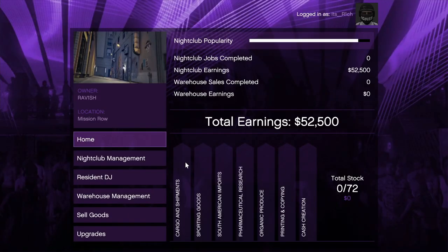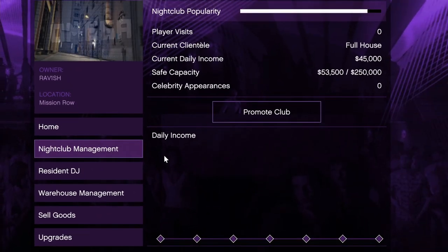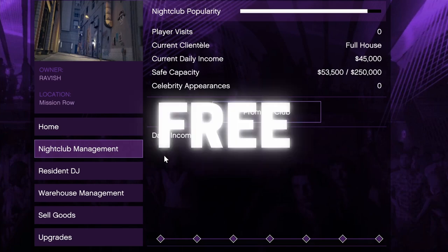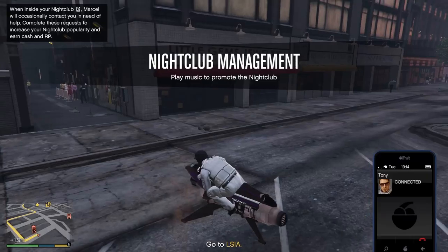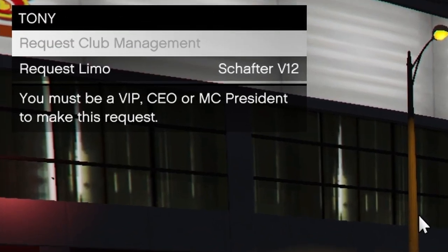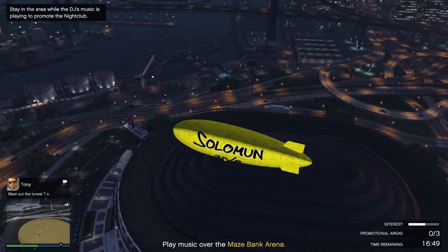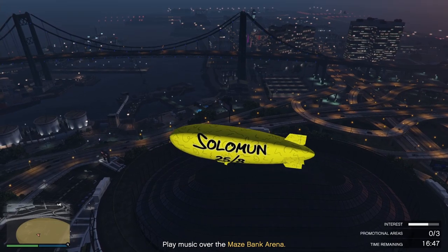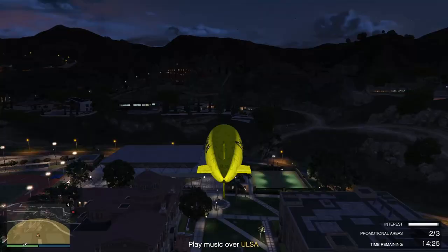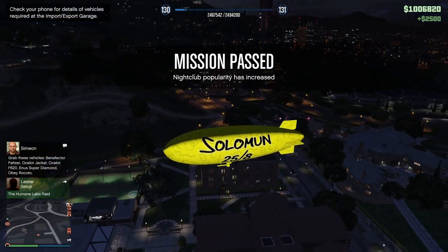If you go back to your laptop you will see the nightclub management option. This way to fill up the popularity bar is completely free. Click on 'Promote Club' and the mission will start. You can also start this mission by calling Tony on your phone and choosing 'Request Club Management.' Completing this mission increases the popularity bar by 25% and earns you some money as well. These missions are fairly easy and usually take around 5 to 10 minutes to complete.